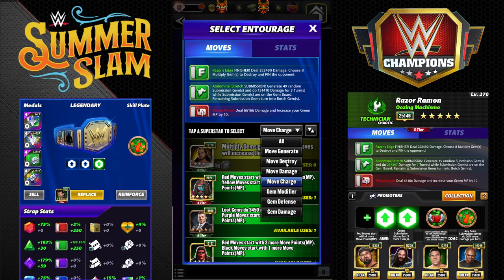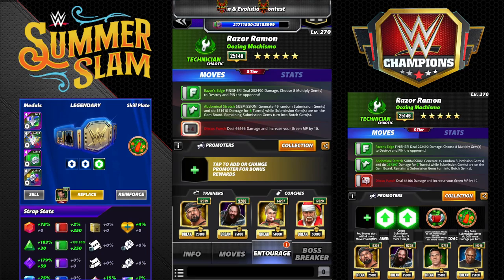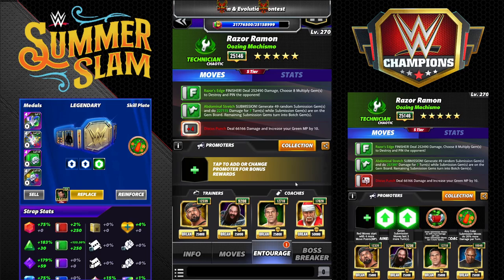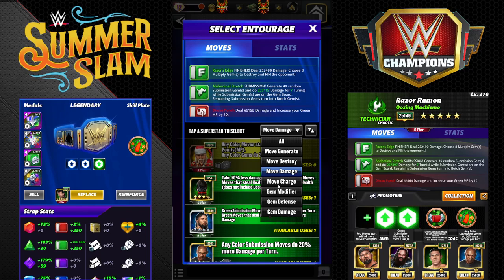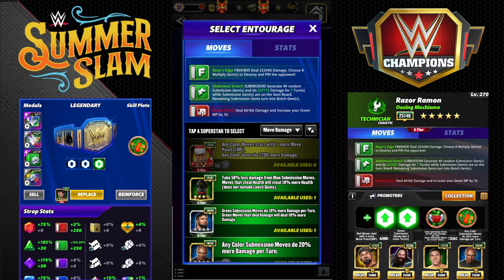This super sub build will do 5.5 million in feud with your sub defensive perks maxed. So if you have defensive perks maxed, this is 5.5 million turn one sub damage. One note on the skill plate: do not use the All Heart plate for this build, since you're not destroying any multiply gems. That should be a Cheap Shot skill plate — I forgot to change that on the graphic.